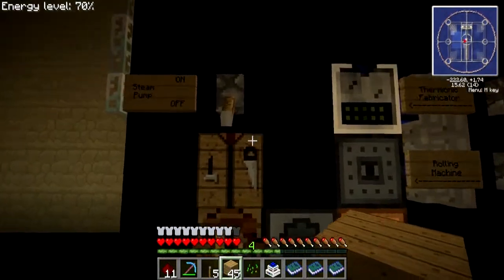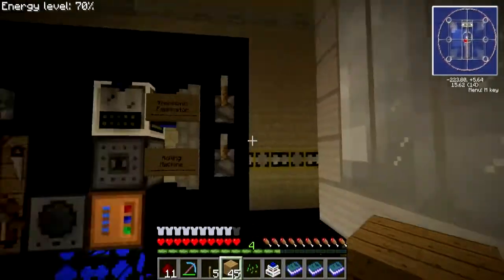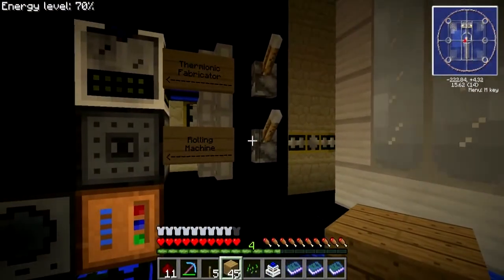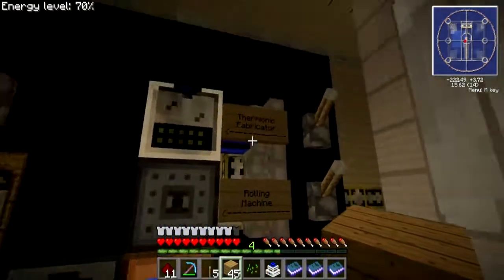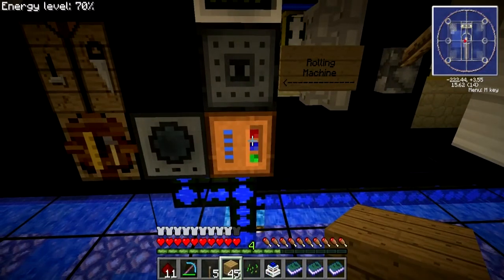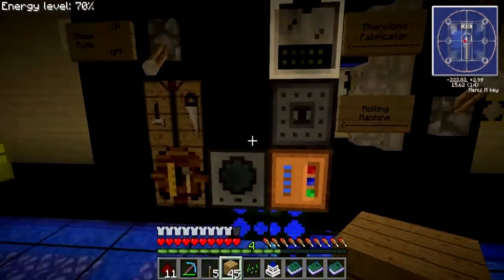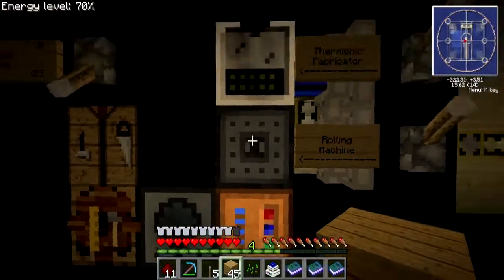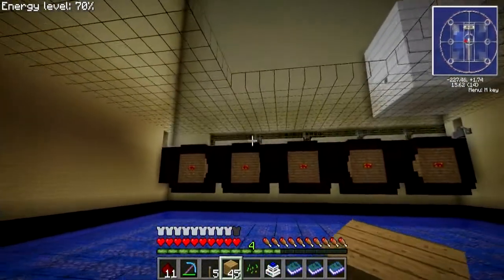I wanted to show you my setup to turn that steam pump on and off. When you have steam running it just drains constantly, so I hooked up a pump and a switch to it. I also moved my rolling machine from over there to here, and I put in a thermionic fabricator and a carpenter as well. Y'all saw the liquid transposer last time — I'm getting my pneumatic stuff together right here. The thermionic fabricator and carpenter help me build some of the forestry stuff.